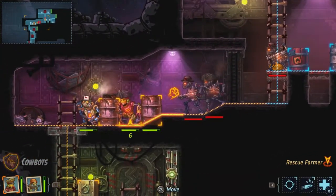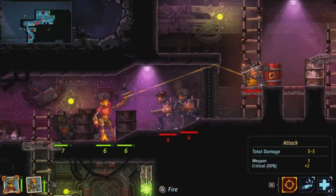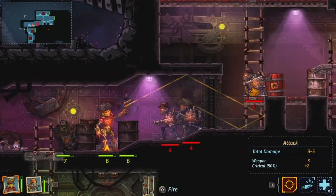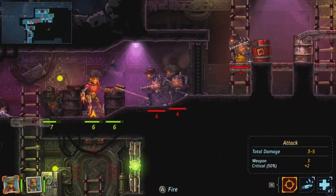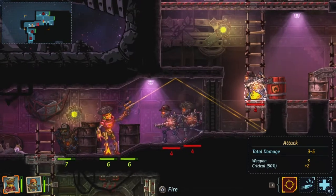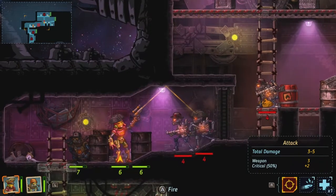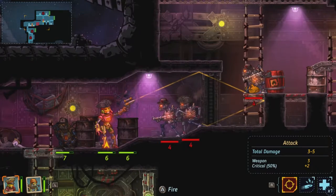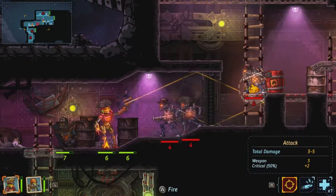The gun I'm using has a laser sight that shows the direction the bullet will ricochet around the room, so you can get off some trick shots. I forget — I think this one might just stop when the first bullet hits somewhere, and it won't keep going.